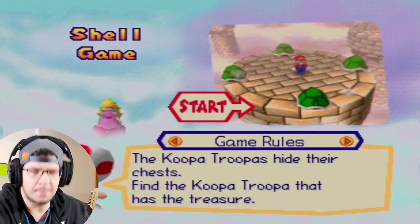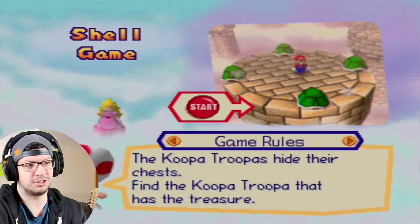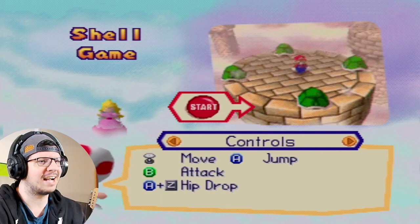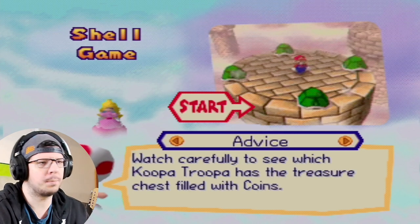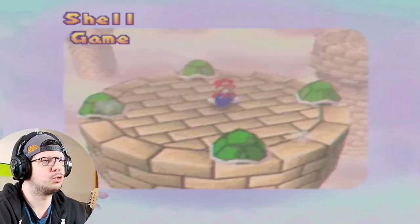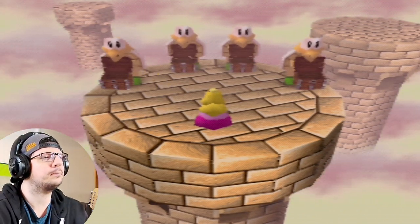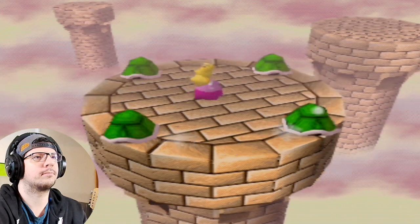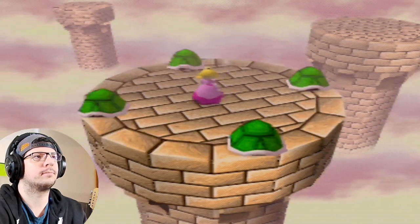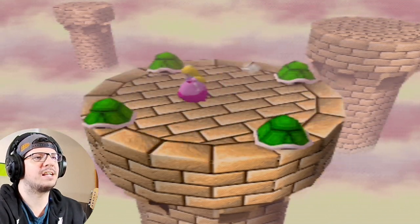Shell Game is number two. It's a bit of a luck-based minigame, but not really because you can follow where the Koopa goes. The Koopa Troopas hide their chest — find the Koopa Troopa that hides their treasure. You can easily tell where it goes. I'm not going to blink either, so watch carefully to see which Koopa Troopa hides the treasure chest filled with coins.